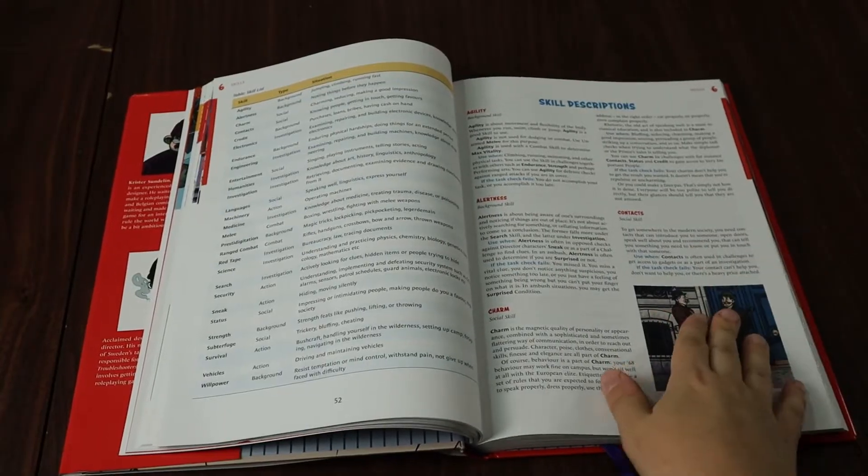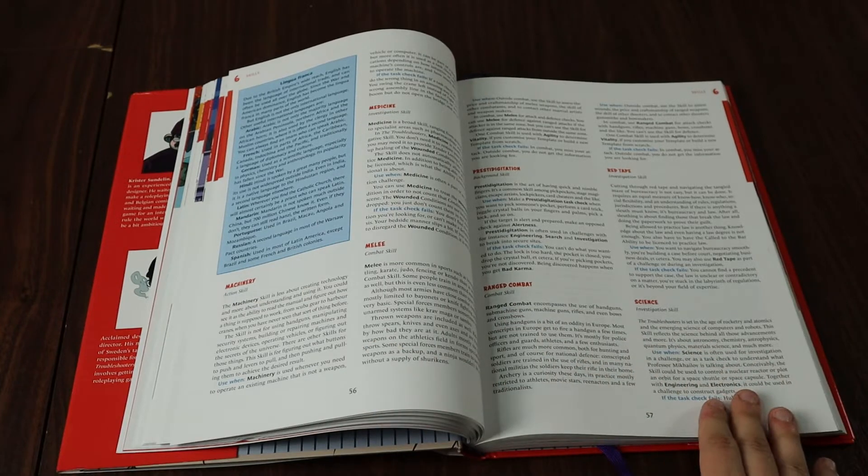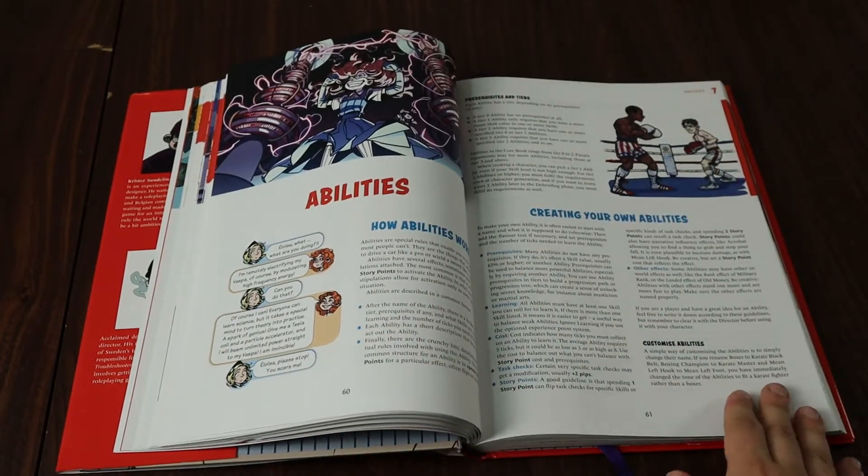Troubleshooters is a game without classes for your characters. The characters you make are set apart from one another by their different skill scores, different attributes, and any complications that a player character might have. If this sounds intimidating, there are actually some archetypes available in the game for you to base your character off. These will suggest what ability scores, skills, and complications you perhaps might want to invest in for this type of character.